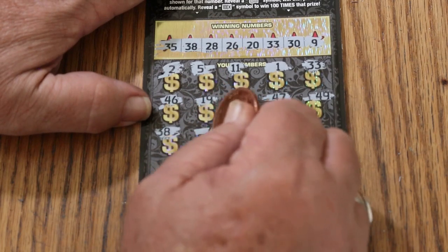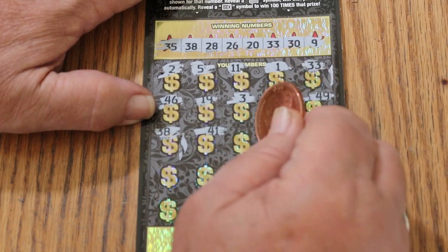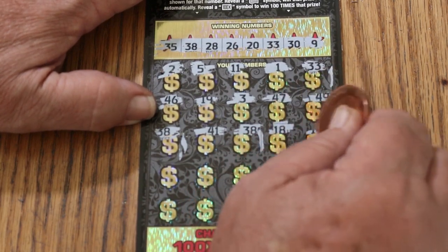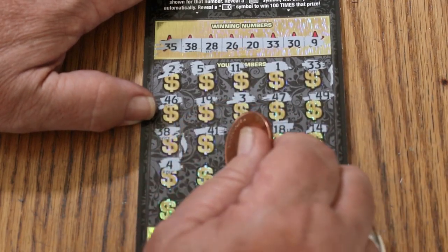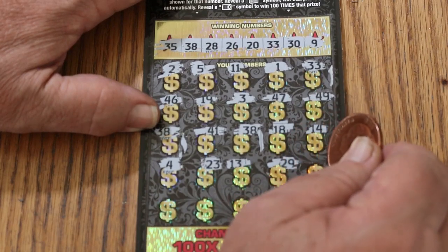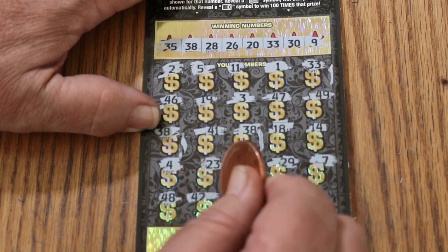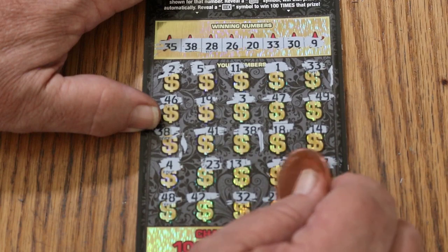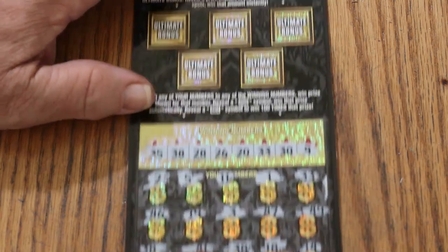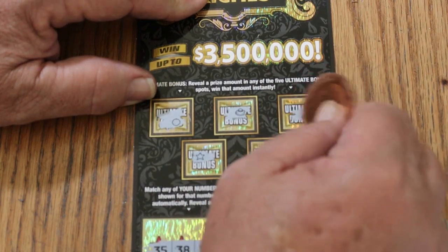We got two matches now. 41. Better mark these things — if we're going to start getting collected matches here, it's going to be a pain to try to remember them all. That's how you make mistakes. 38 — we have another 38. 18, 14, number 4, 23, 13, 29, 47, 48, 42, 32, 32, 21, and 40 in the corner. So we just have the three matches, at least as far as I can tell. Let's check the bonuses — looking for cash amounts. Nothing, nothing, nothing, nothing, and nothing.